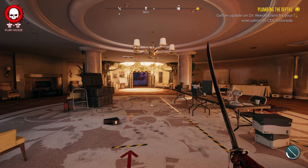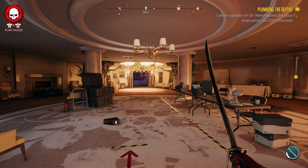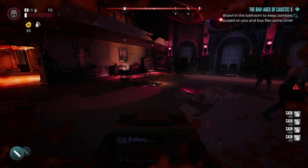After you finish the main quest here in the hotel, you want to continue through the main story until you get to Monarch Studios. Once you get to Monarch Studios, you'll have another main quest called Quan with the Wind. After completing that, as you're leaving the soundstage you'll hear a radio ringing. If you answer that radio, you'll be able to get the side quest 'The Ravages of Caustic X', which will then take place back in the hotel.